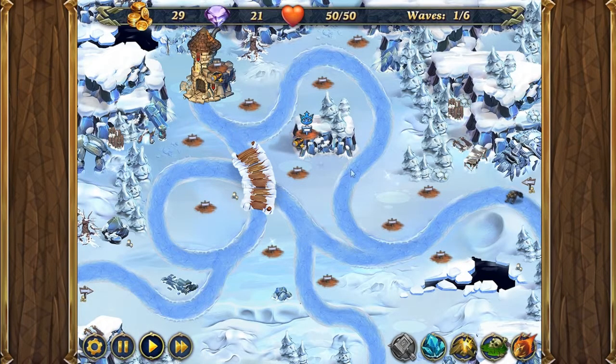Since we start with no money on this map, as you can see, and no towers — aside from the money you get from starting the wave in advance — we're going to wait until these wargs get to about this point on the bridge.